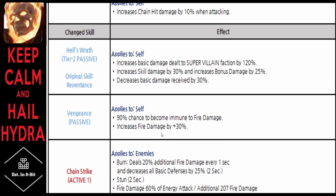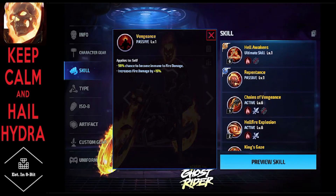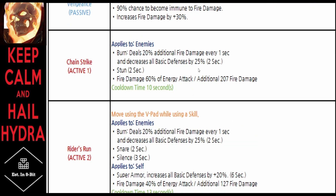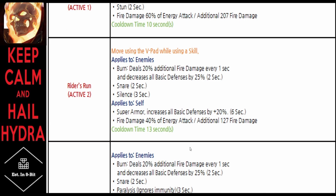He retains the 30% fire damage increase, but they increased the fire damage on that skill by 15%. Two big things stand out with Ghost Rider: they shortened his cooldowns by quite a bit, and they gave him a V-pad skill on the two that wasn't there before. They decreased fire damage on the one skill by 15% and increased it on another skill by 5%.